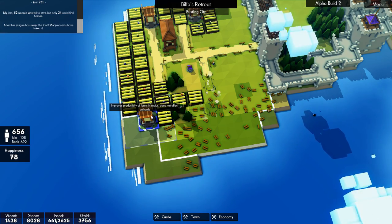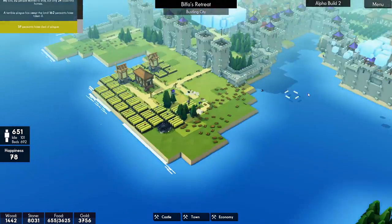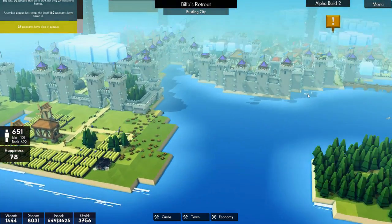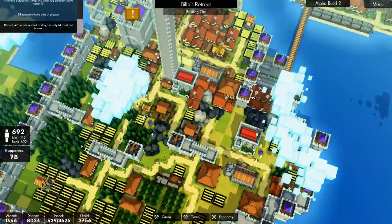So if we go there, then we can get some farms around here once that road comes down. That looks good to me. Plague. We're nearly at 700. Right, let's get some more houses in.